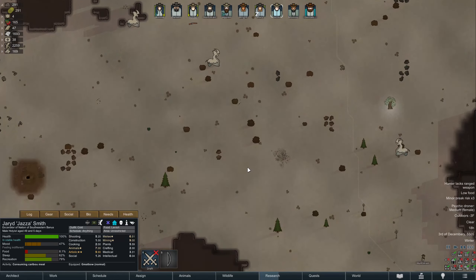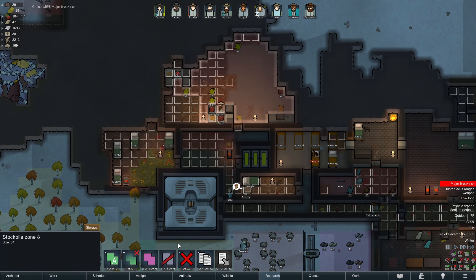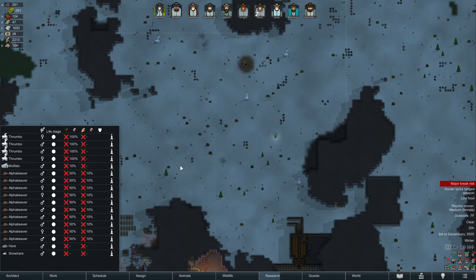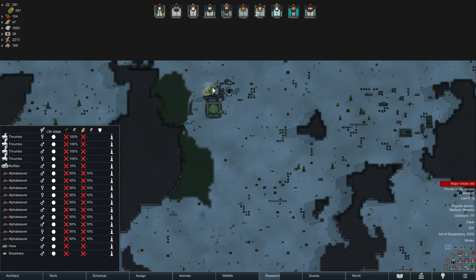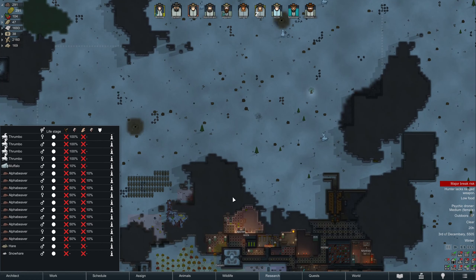Alright, let's get you back to base. Holder, we need some more meat. That is definitely a problem. These alpha beavers are right now too close to the bad guys, so we're going to have to wait a minute. Now the thrombos — they are kind of right outside our base.